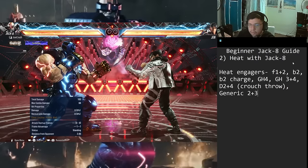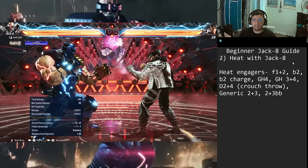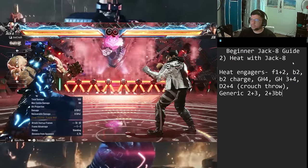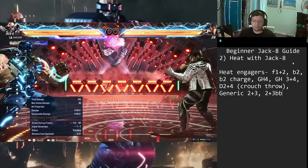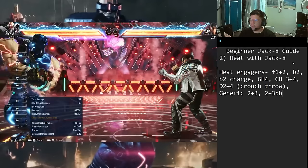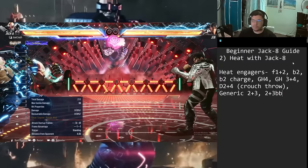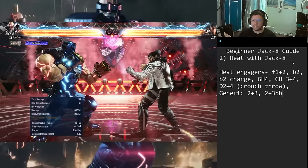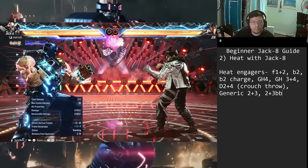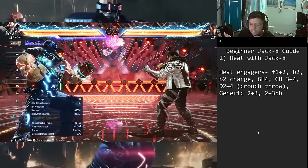Back back cancels the generic heat engager animation (2+3 back back). Sometimes you'll be at range and the attack will whiff, which can be whiff-punished. If you want to activate heat but not risk a whiff punish, just do back back to cancel. This is key to staying safe with your heat — a lot of people don't even know they have this option. Make sure to take advantage of it.